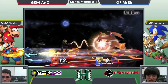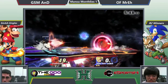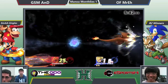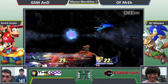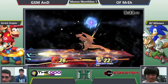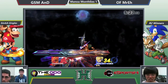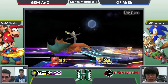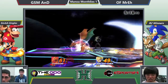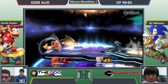So we have GSM A&D versus Lizard. It's A&D with some early damage. Good back throw by Lizard on the throw! That 0% combo. This is probably a good stage for Charizard — helps him cover landings. Rock Smash. A little too slow on the grab. A&D with the combo.